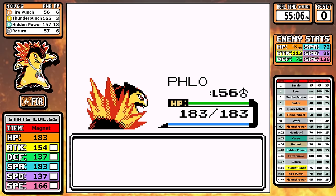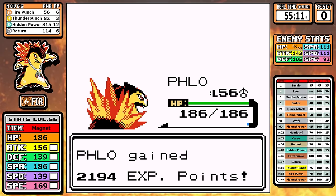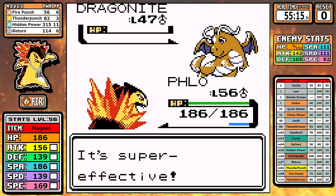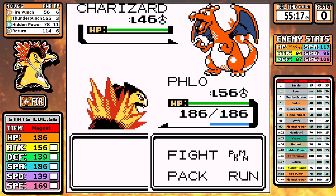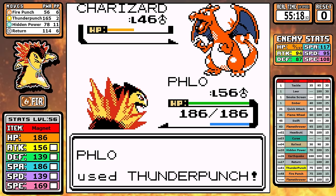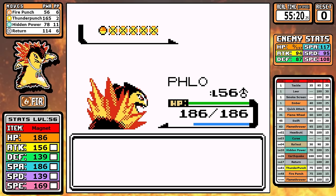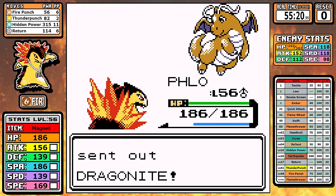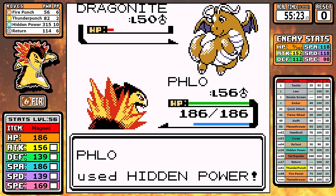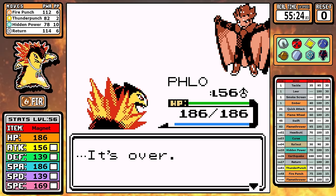This battle is trivial, and there are going to be people saying Hidden Power Ice made this trivial. Brother, just like I said earlier, we could just use Return and it would be the same. We use the Magnet here for one reason alone — it puts Charizard in a much higher one-shot range, about a 70% chance. He's already sent out all the Dragonites except for the last one, but we have Hidden Power Ice. Doesn't matter. That's it — the Elite Four is down.